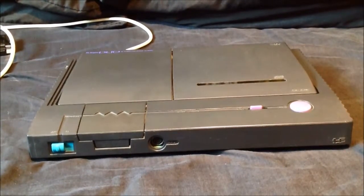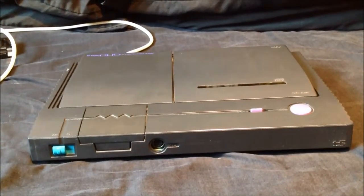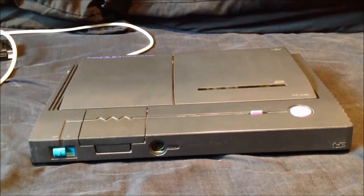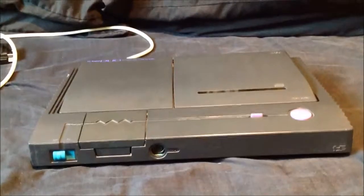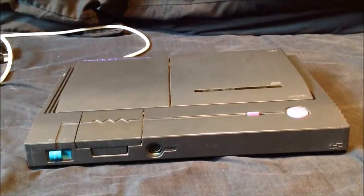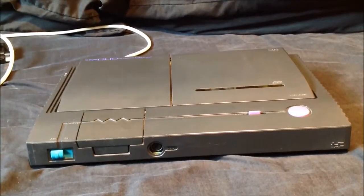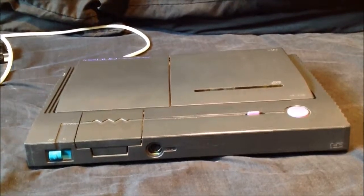The model here in front of you is a PC Engine Duo — this is the Japanese version. The PC Engine was released in Japan in 1987. The original unit is about the size of three standard CD cases stacked on top of each other. It was the first 16-bit console released, utilising an 8-bit processor with dual 16-bit graphics cards — that's how they achieved the 16-bit.